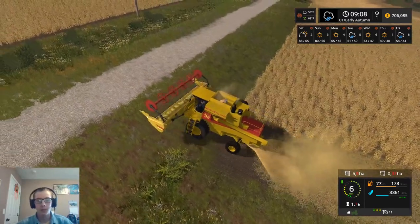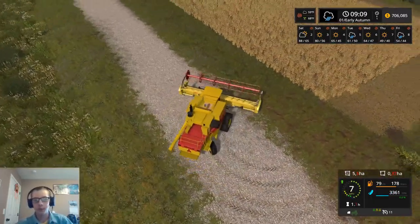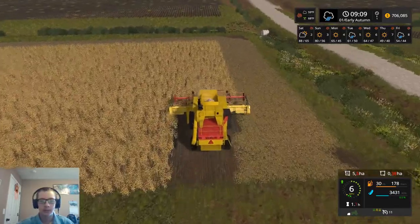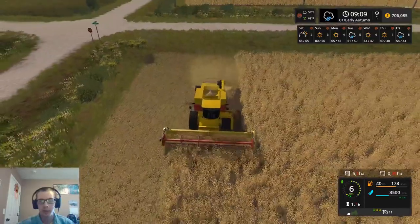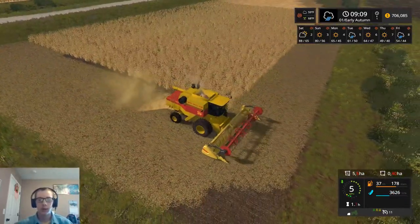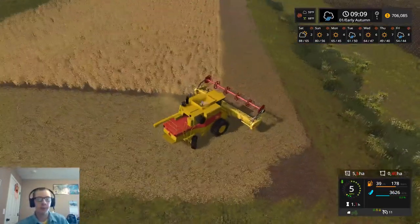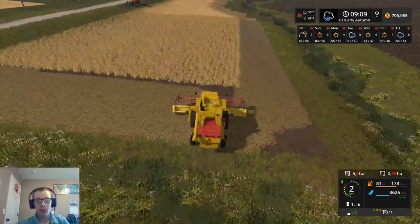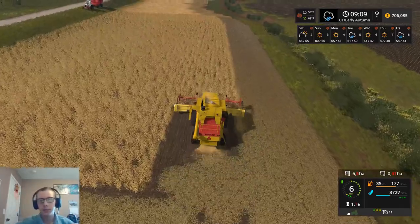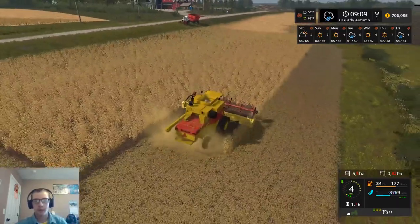Since we aren't doing dairy anymore we don't have to do a crop that we can make straw from. We could just run corn, beans, and sunflowers if we wanted next season. Actually, since we aren't doing dairy it'll be a little easier to move maps, so we could move over to the more recent version of the map and then we'd have the ability to run oats, rye, millet, sorghum — quite a few added crops.